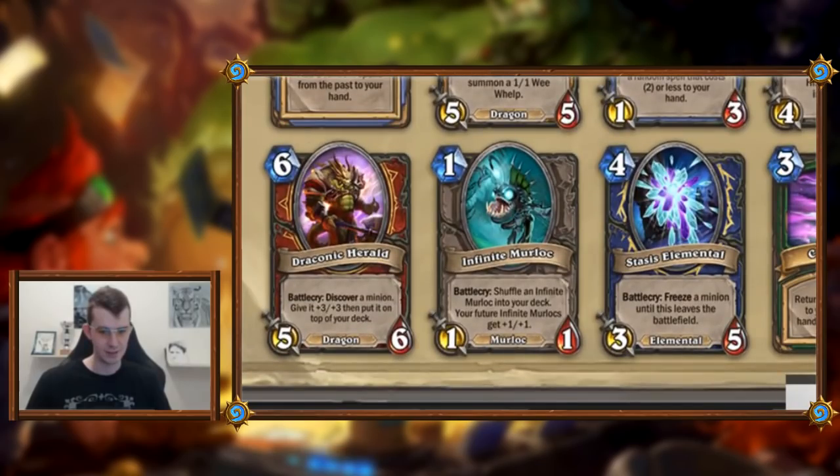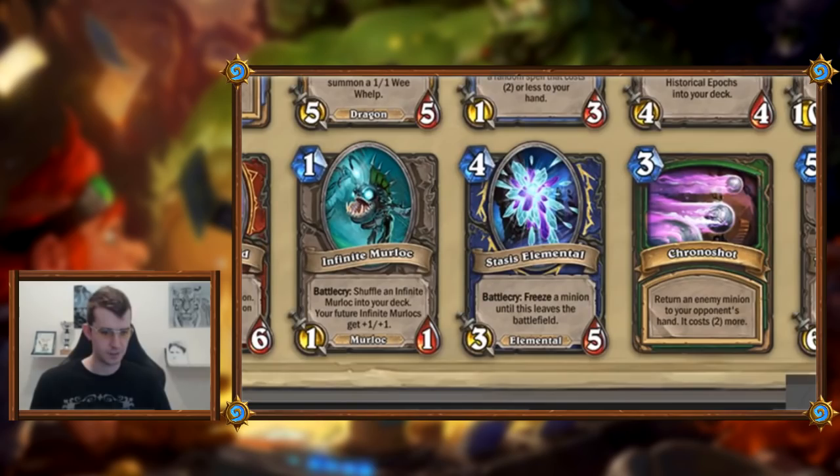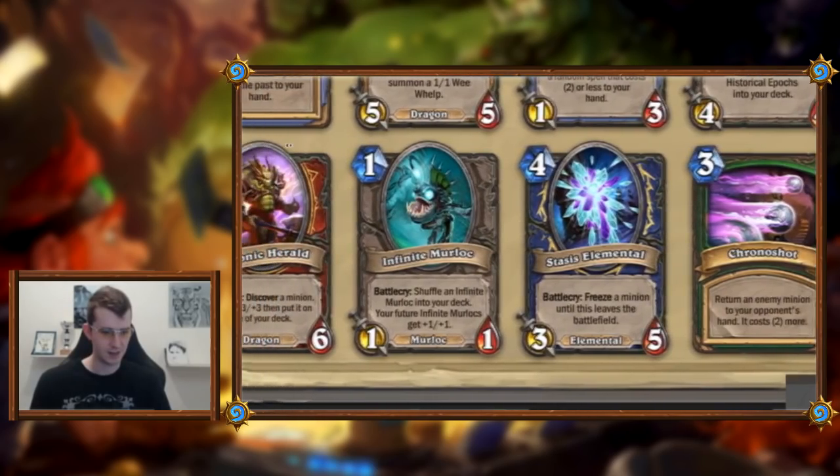Draconic Herald: six mana five-six, battlecry: discover a minion, give it plus three plus three, and put it on top of your deck. Stats aren't quite as good as what we've seen — six health not seven. But you control your next draw and it'll be a buffed minion — that looks powerful. I don't think it's crazy broken compared to what we've seen, and your opponent might steal it with Thief of Futures, but it's a good card. You'll pick it.